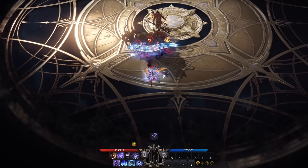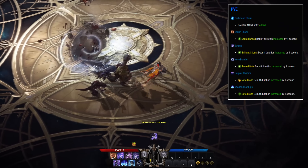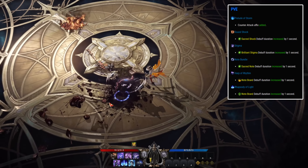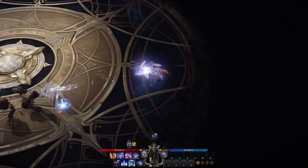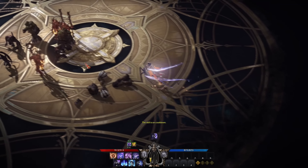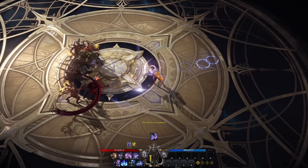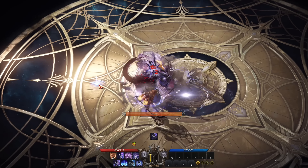Moving over to the last mage class, the Bard. Prelude of Storm got a counter attack added. Sound shock, stigma, note bundle, harp of rhythm, and Rhapsody of Light all got a 1 second increase for their tripods. In summary, this class wasn't changed whatsoever. Both support classes are in a great state and not overpowered, so not changing them is definitely the way to go.